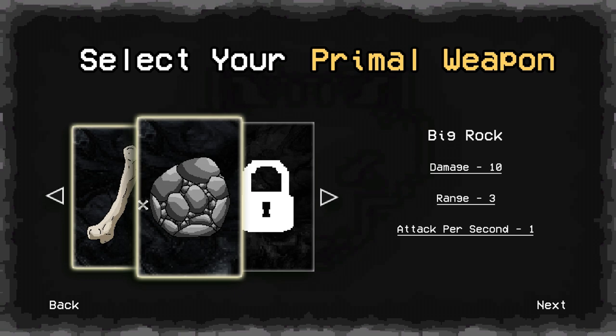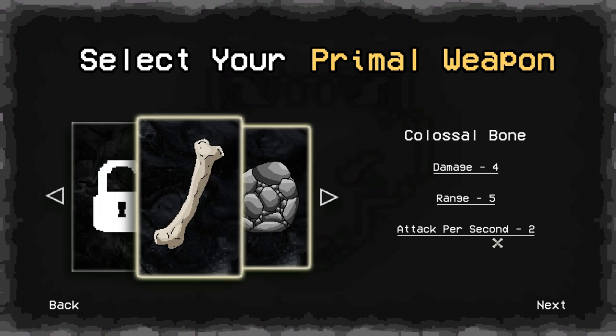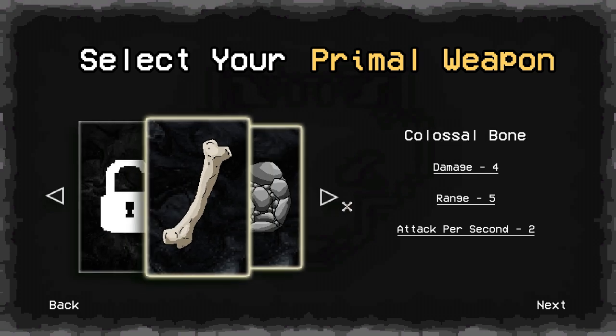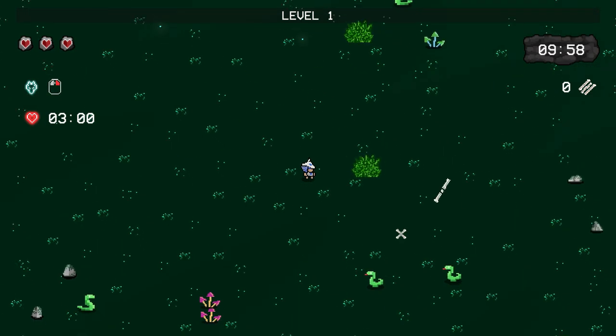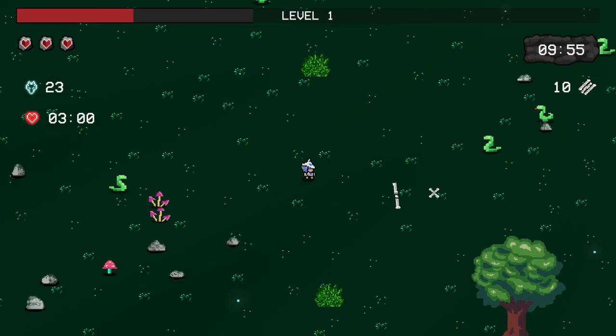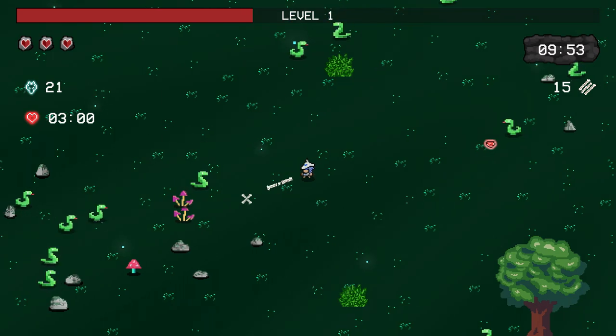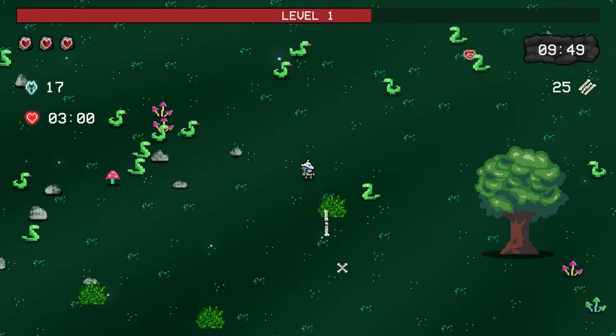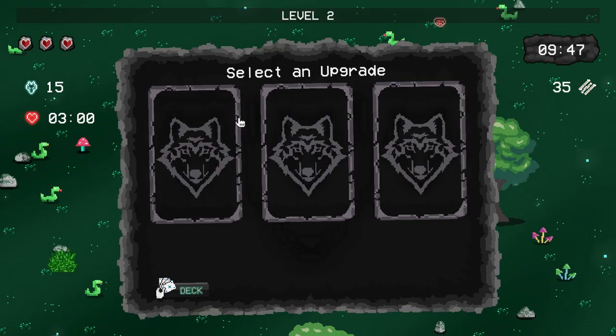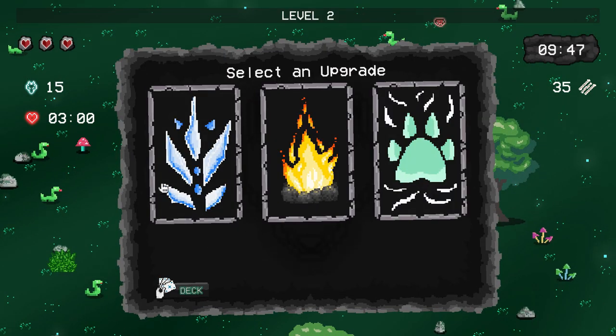There are only two weapon choices. This one I don't like as much — it has less range and less attack speed. I prefer the bone: a little less damage but we'll make up for it. This one you have to aim, and I'm purposely missing to show that it takes skill to use.